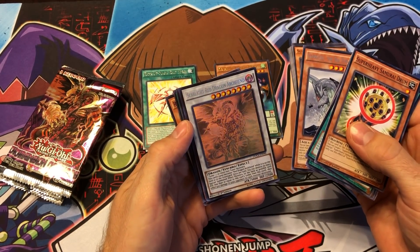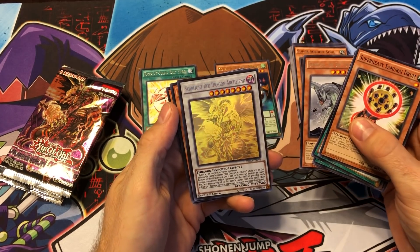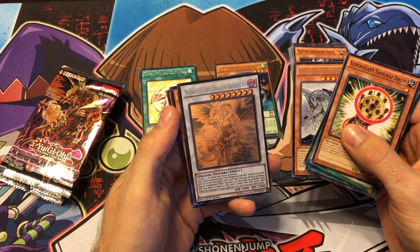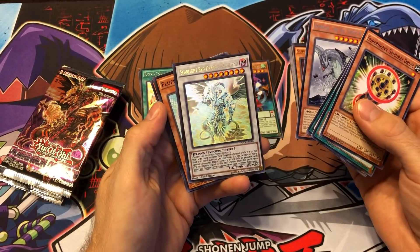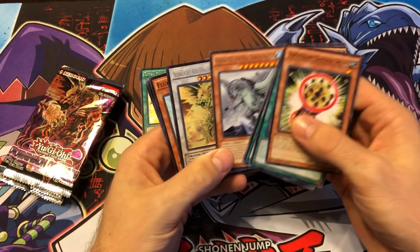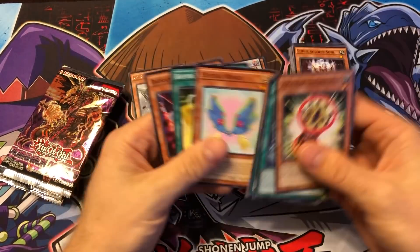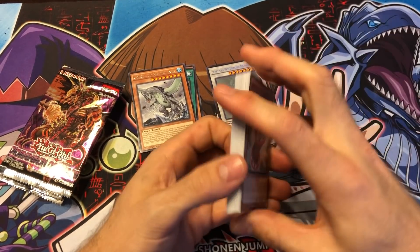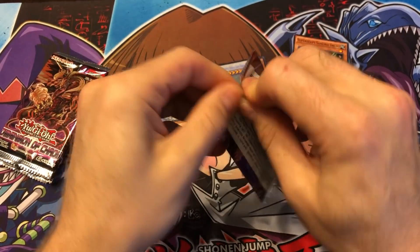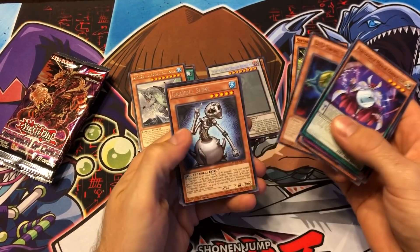That is just insane — I was just talking about this card! It's not like the most expensive card in the world, but pulling a ghost rare is just one of the coolest things. It's so hard to do. I don't know what the ratio is but what a pack — you got the Gameciel and the Scarlight Red Dragon Archfiend ghost rare. That was just an epic pack because these alone are like three bucks just for a rare. I thought it was a secret rare at first — I saw the foiling and was like 'oh we got a secret,' but that's a lot better. That's a ghost rare! I don't pull a lot of ghost rares but then I don't open a whole lot of new stuff, and obviously ghost rares are in the new stuff. Gradle Slime — nice rare.